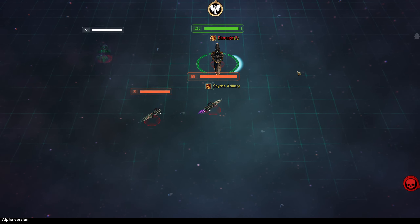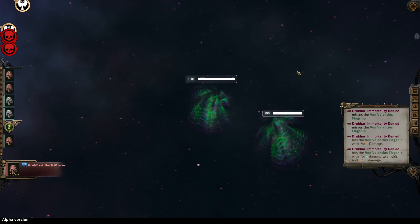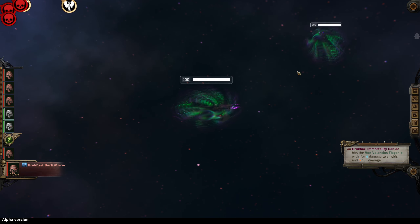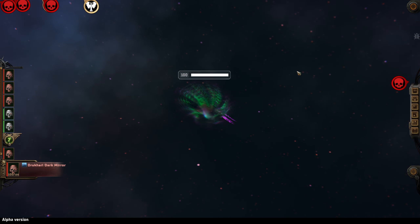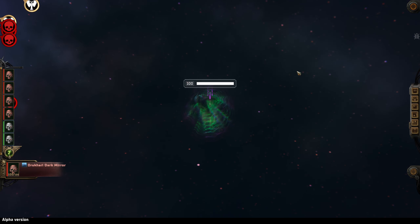These are little Drukhari ships. Drukhari — dark elves in Warhammer — I think they're called Drukhari in 40K. Interesting, one seems to be going a different direction. I don't want to be facing them all together if I can avoid it.